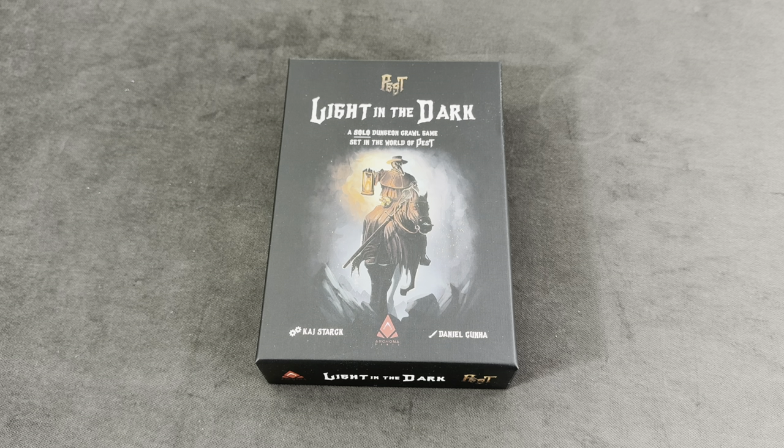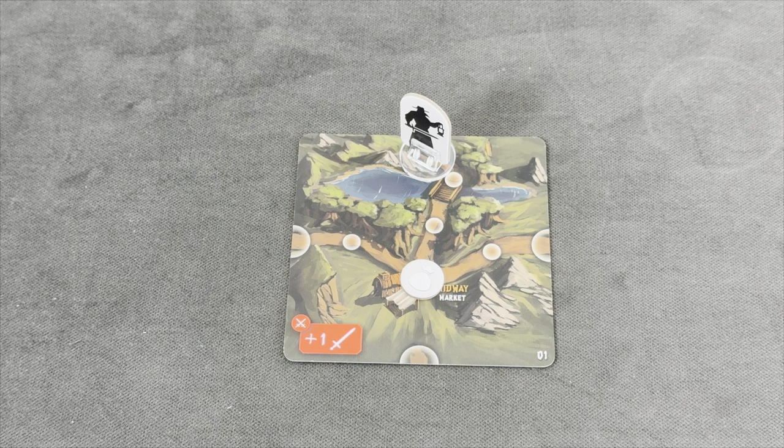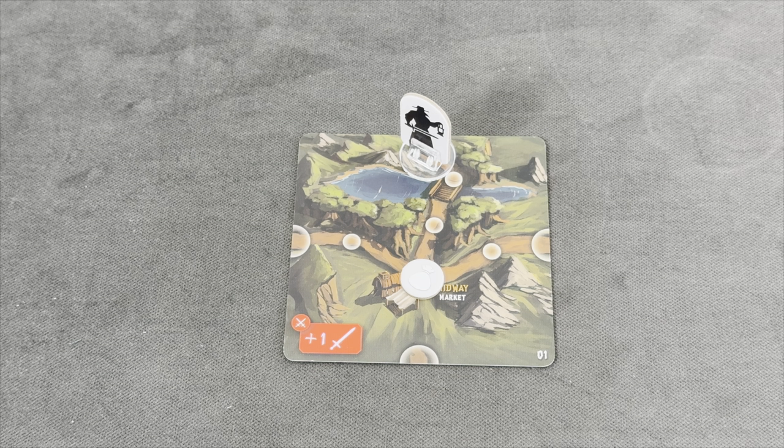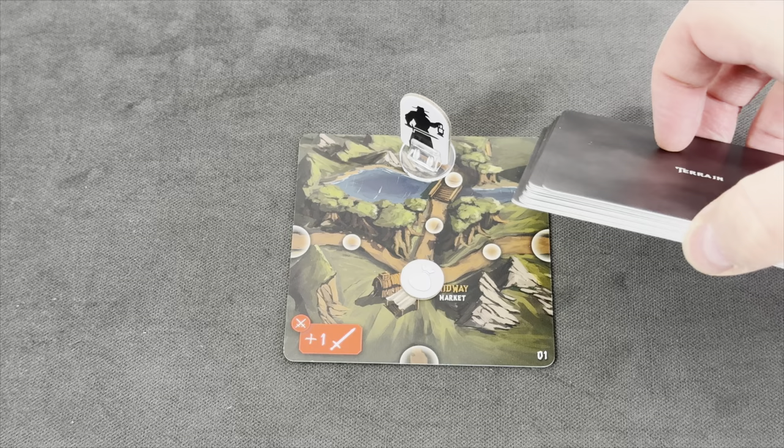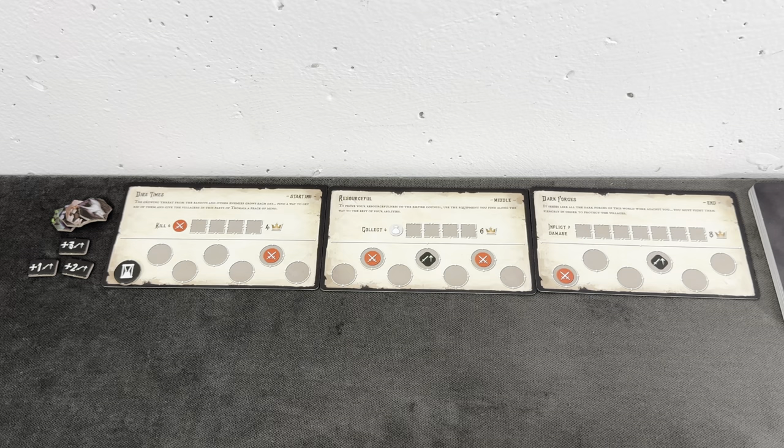In Light in the Dark, we take on the role of a Courageous Plague Doctor on a quest to heal a region afflicted by the deadly plague. We will explore terrain tiles, encounter monsters, and stumble upon sick villages which we need to heal. Ultimately we have to find a terrain tile showing the boss's lair, shuffled into the bottom five cards of the terrain deck. We need to find and defeat the boss before time runs out on these three quest cards.